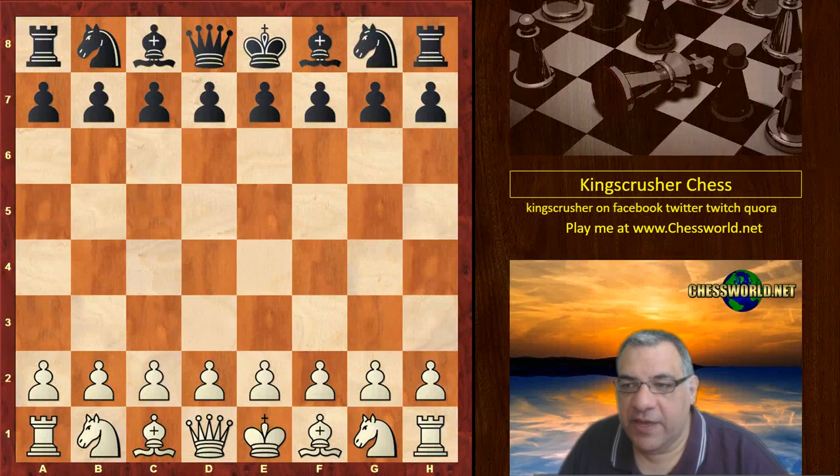Hi all. Let's look at Kasparov in round five. So Kasparov is playing with the white pieces.